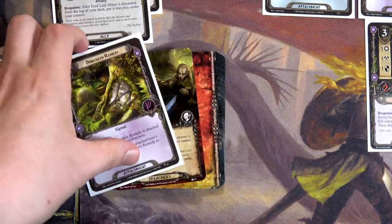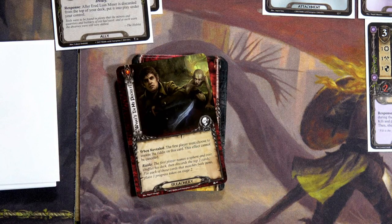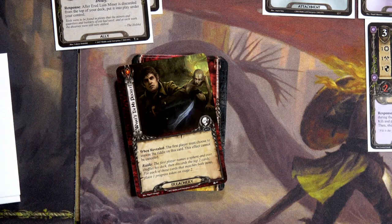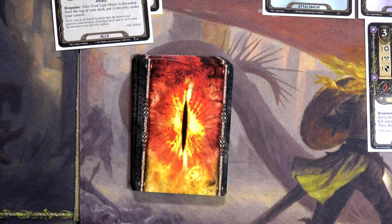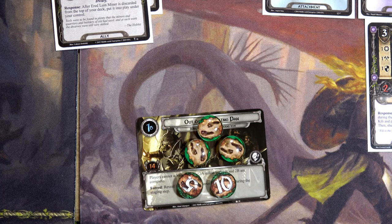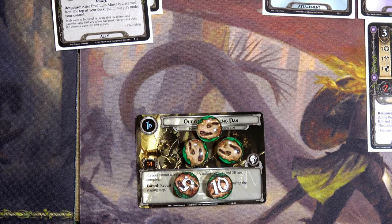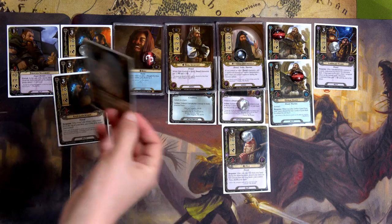I only get to reveal two cards. First: no match — but he comes out via discard. Second: Leadership sphere! That's one progress, bringing us to seven. Do I take another chance? He's got one resource left. I'll wait until next round when I'll have two resources to hopefully get two more. We quested for ten against only one in the staging area, placing nine progress on Stage 1B — the dwarves have definitely escaped. We just need two more progress on Stage 2B to advance to Stage 3A.